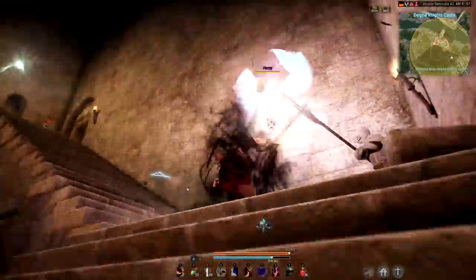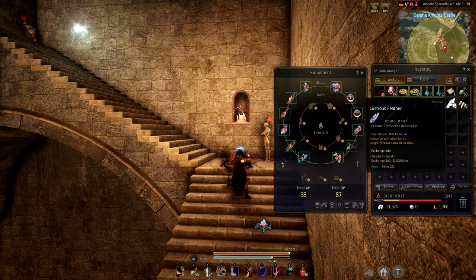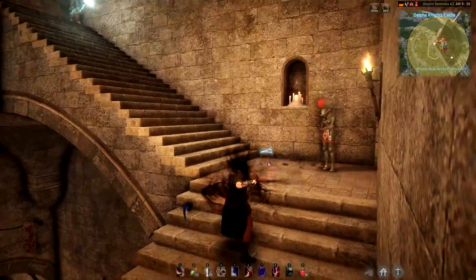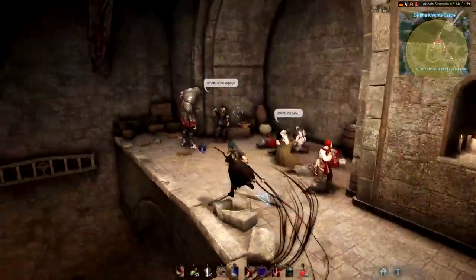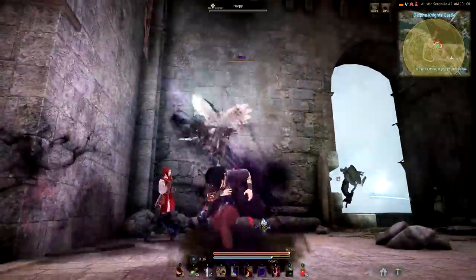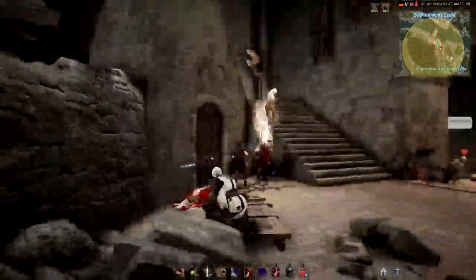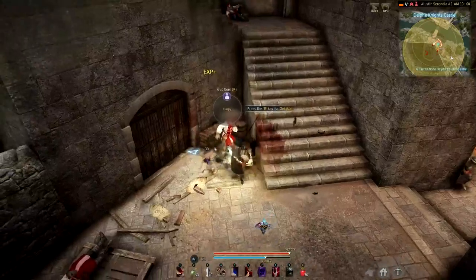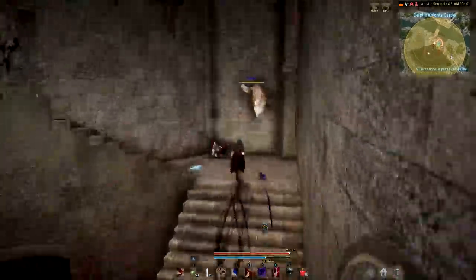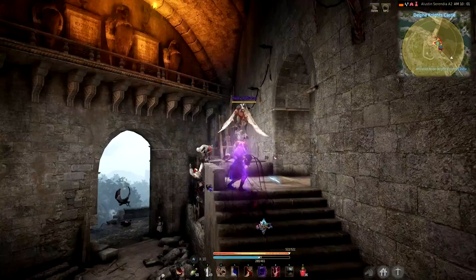We're supposed to kill those flying things, right? I marked the book thing on the map before I started. I think we're supposed to kill the harpies — I need to bring some feathers. What the heck is this? Aren't we supposed to kill the harpies? Why aren't they marked in orange? That's a little bit weird.